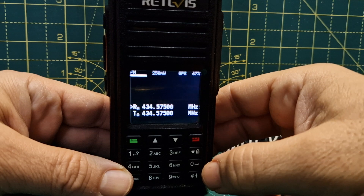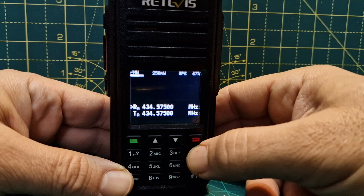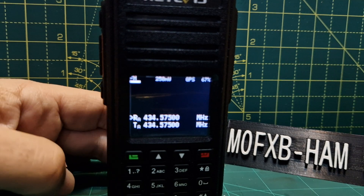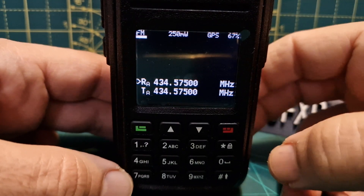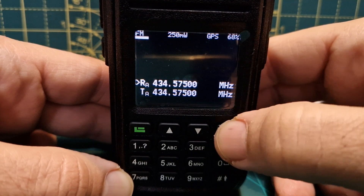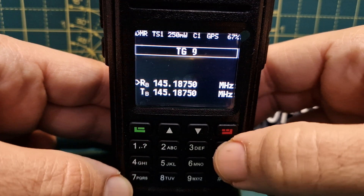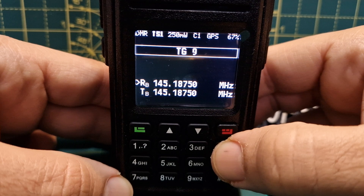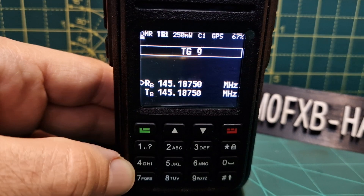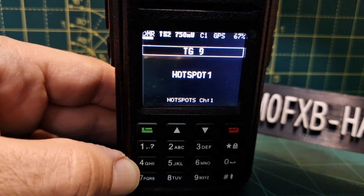When you're in VFO analog mode, the star button toggles you between FM narrow and FM. If we change to DMR mode — hold the red button down — now we're in DMR. Push the star button and you can see it says time slot one, then time slot two.